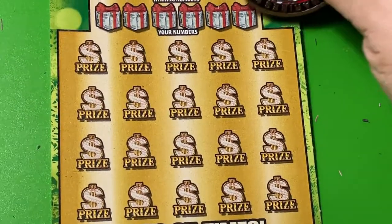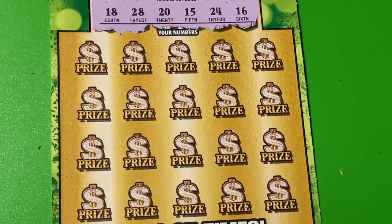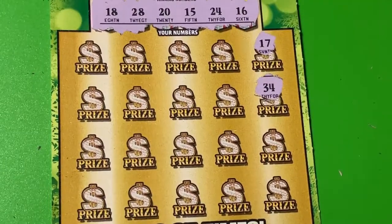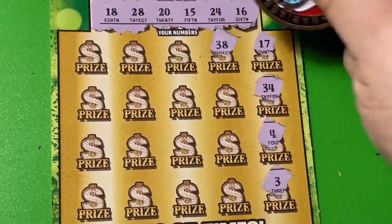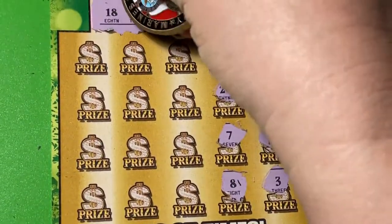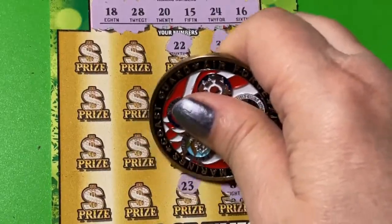We're going to do ticket 0 the traditional way. Okay, that's what we're looking for. At least my 18 is there, so is 15 and 16. There's 17. 34 — we don't have any 30's. A 4 — we don't have singles. A 3. 38. 29 — we have 28. 7. 8 — but we have 18 up there. 22. 37 — we don't have 30's. 35. 23.